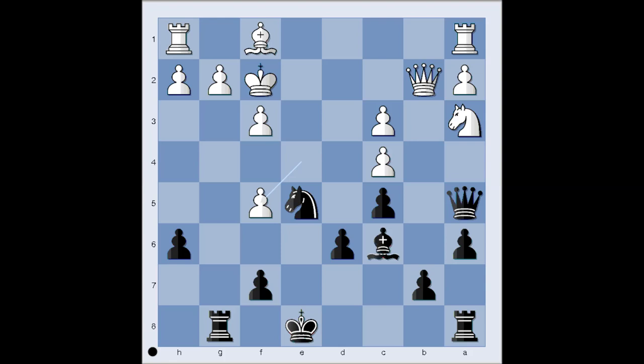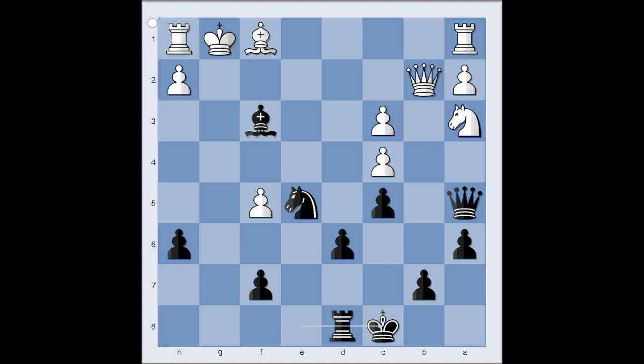Ready? Did you try to find the best move for black? What did you find? This is the move played in the game — rook sacrifice. And there is a problem: if bishop takes on g2, then knight to d3 is winning, checking and winning the queen. So white had to capture with king. Bishop takes pawn on f3, check. King to g1.